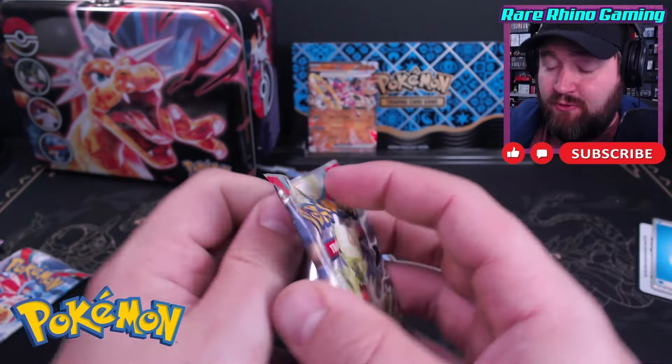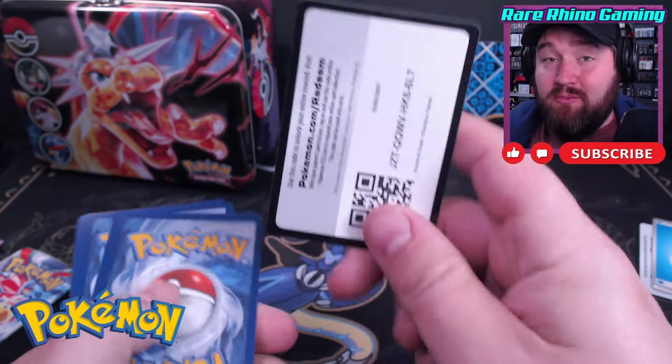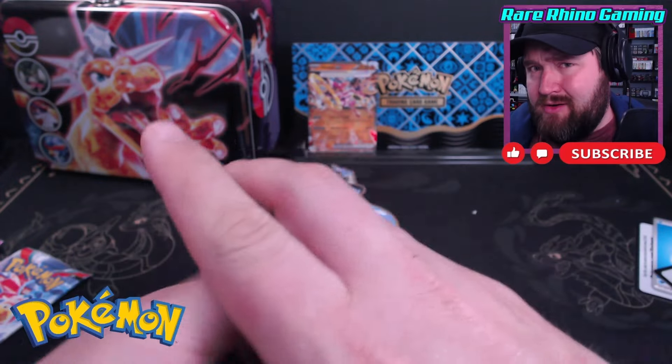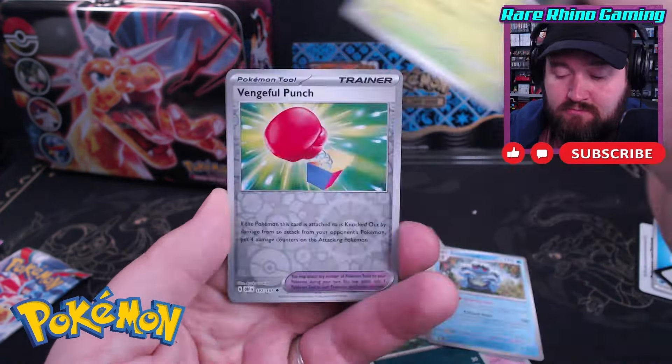We open Obsidian Flames for fun and to try to find some neat hits. The biggest hits are still the Charizards — it'd be fun to get a Charizard from the Charizard tin, that would make a lot of sense. No Fire Energies yet, but we did get a Metal Energy. A Vengeful Punch, a Team Star Grunt. Nope, and Scissor again. One more shot for Obsidian Flames. Fighting Energy. We've got the Bunnelby Reverse, Drampa, and Thunderous. Obsidian Flames is not loving me right now.